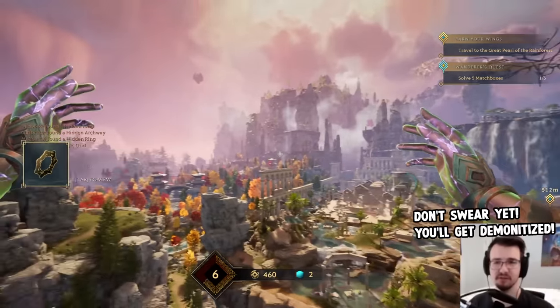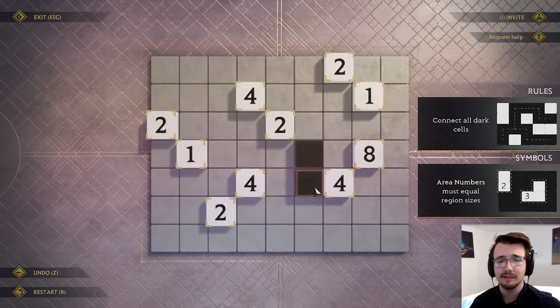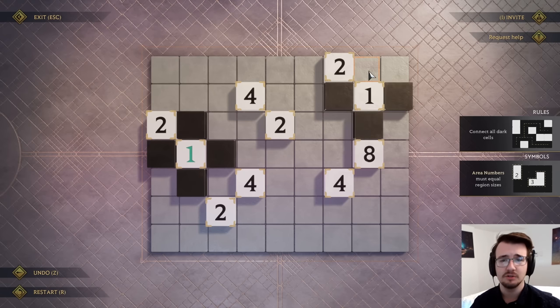Holy shave. Oh hey, a logic puzzle. I gotta connect all the dark cells — so it's either light or dark markings. And area numbers must equal region size. Well, one is simple because you could just mark off the regions around it. So close it in as one.